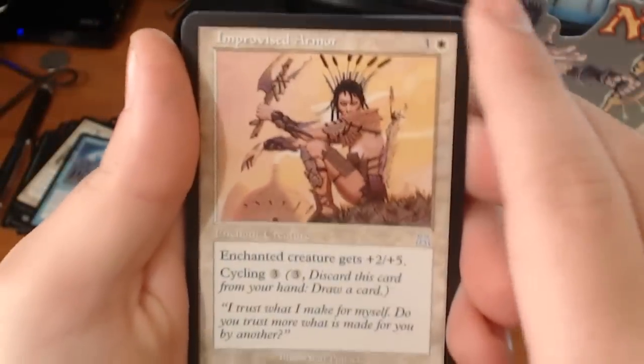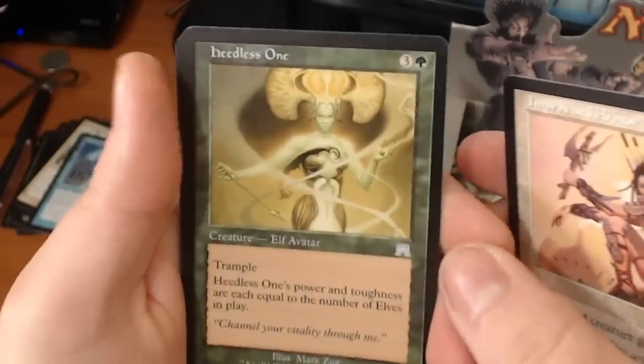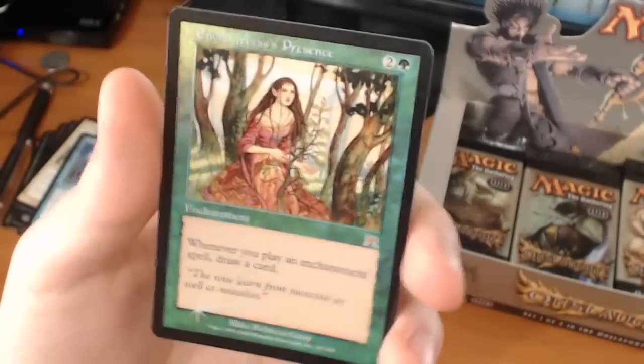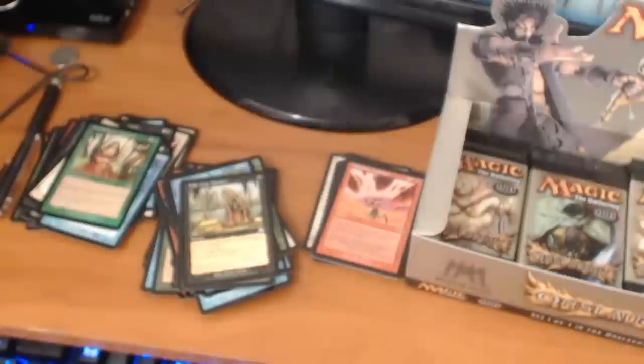We have an Improvised Armor, a Heedless One, a Fade from Memory. And a rare — oh, we have a foil rare! It's an Enchantress's Presence. It's a 3-drop enchantment — whenever you play an enchantment, draw a card. Can't complain about foil rares, I do like my shinies. I wish it would have been a foil Polluted Delta though — that would have been nice.